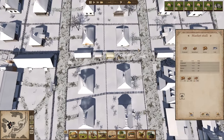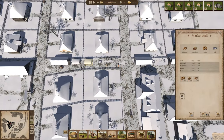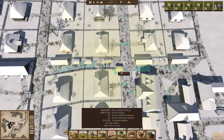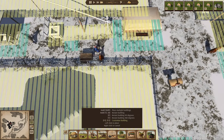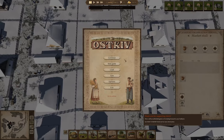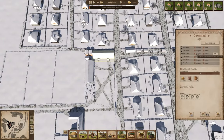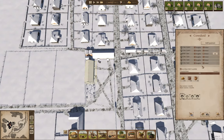What I think I need is another market stall, which I can place here. This one we're going to sell milk — because we will have that now that we have cattle.